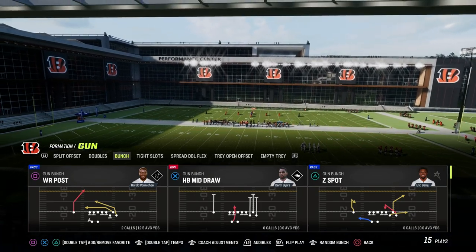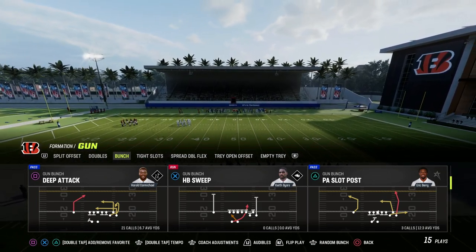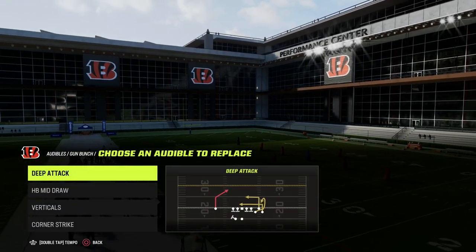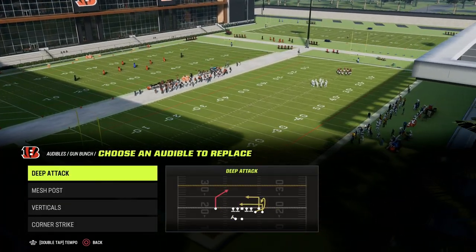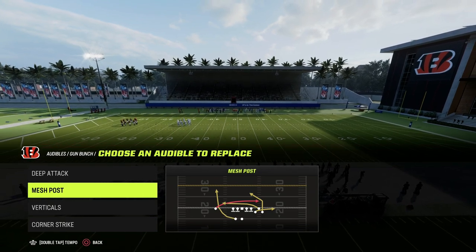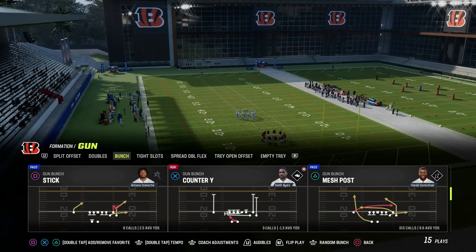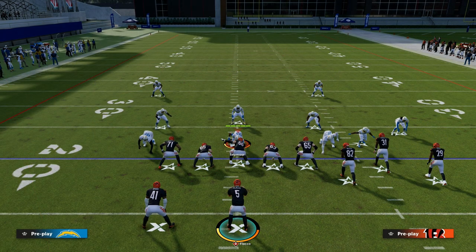So West Coast Bunch, and we're talking today specifically about a concept that I really like year in and year out — what I call attacking the middle of the field. I'm going to set up a couple of audibles. We're going to have deep attack, mesh post, and what makes Bunch so good is it has these really nice post routes from both sides. There's only one other formation in the game that I believe has these really good post routes, and that is tight slots halfback week, which is why tight slots halfback week is one of the best formations in the game this year.